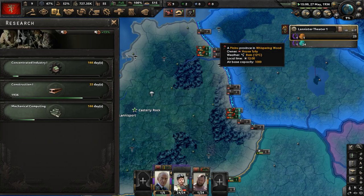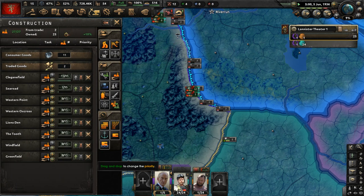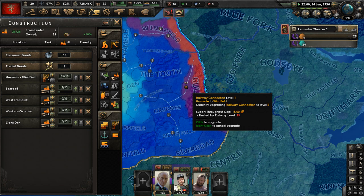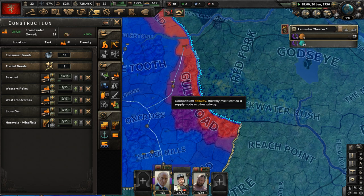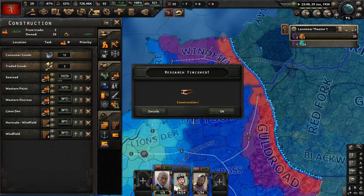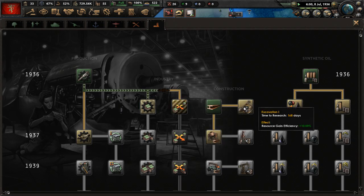In the focus tree, let's do open new factories to get more civilian factories. I'll cancel some construction to focus on getting railways built up. We have supply hubs, but they're all in the western part of the country — that could be a problem. In the focus tree, let's get excavation one. Our air force needs a little more fighters, and we're going to have to use a lot of close air support for our wars.